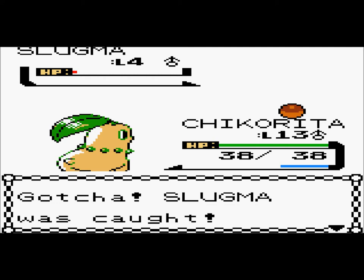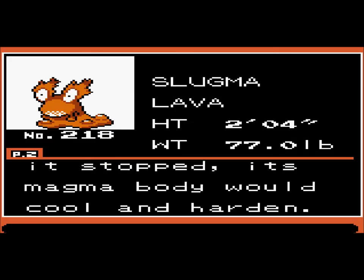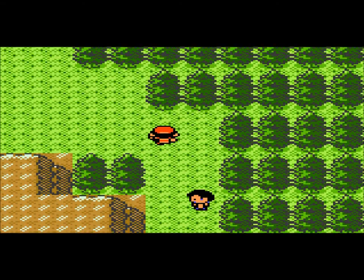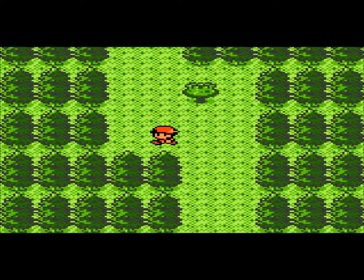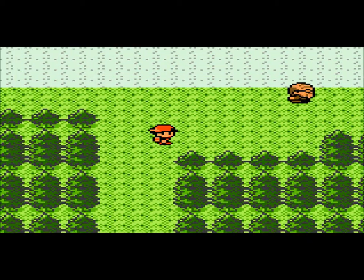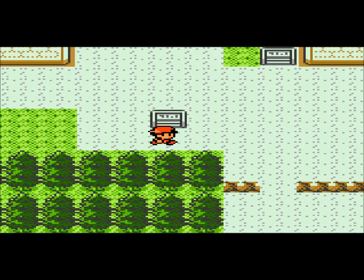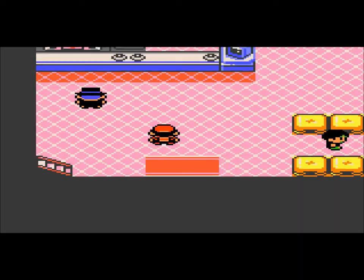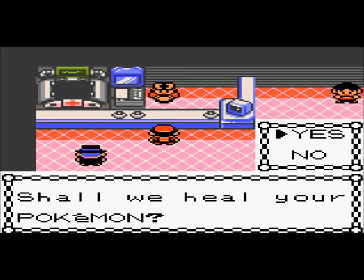You guys didn't see how much of a hassle it was to catch Murkrow, because when I caught Murkrow I said that it's actually impossible to catch Pokemon with cheats using just Pokeballs. But actually it isn't, because I just caught a Slugma with a Pokeball using cheats. When I seriously tried to catch Murkrow, it just took a freaking long time.